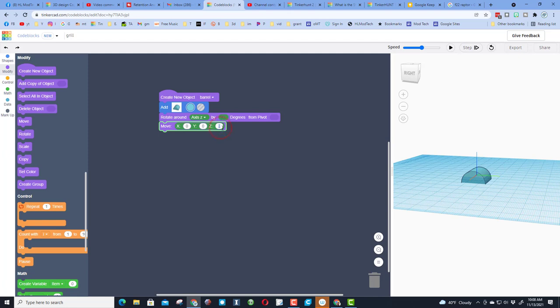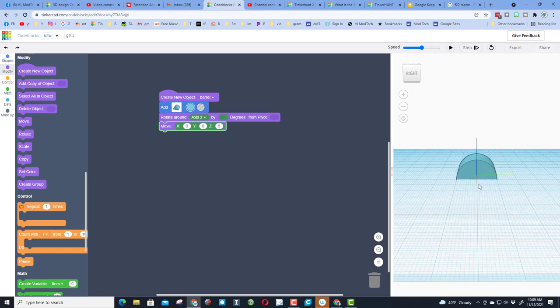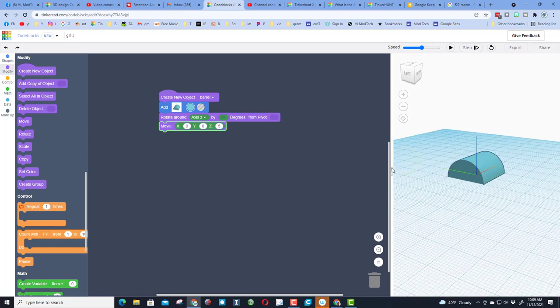I think this is 10 so I'm going to type 5. If it doesn't raise all the way up it would have probably been 7.5, but as you can see it is now flat on the workplane. So we do know the height was 10 for this piece. Now we want to cut out our grill.